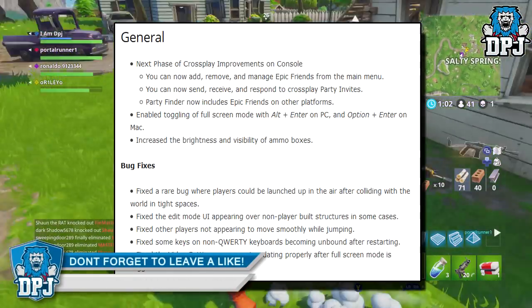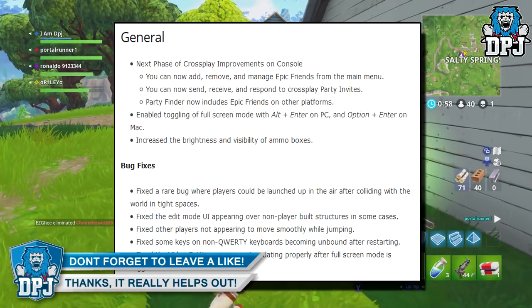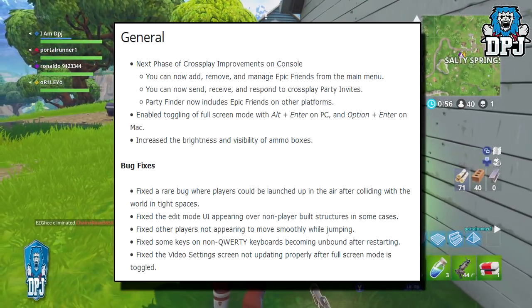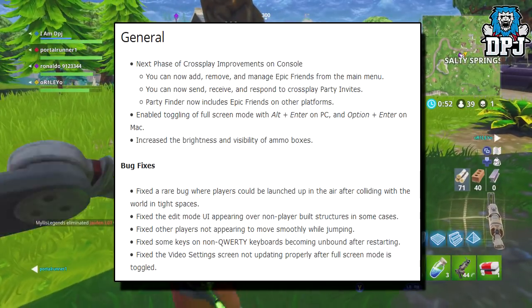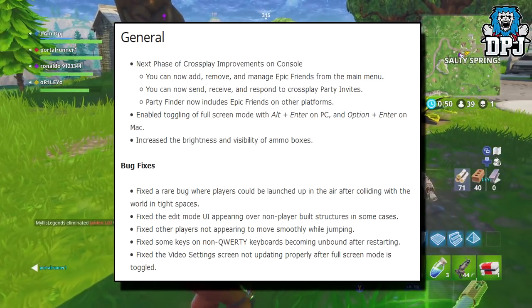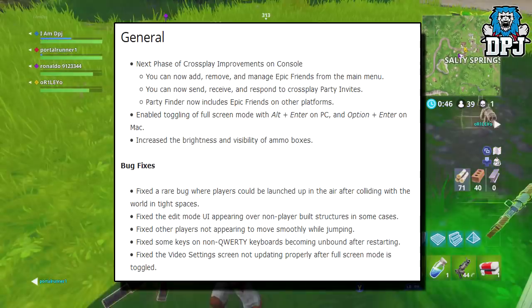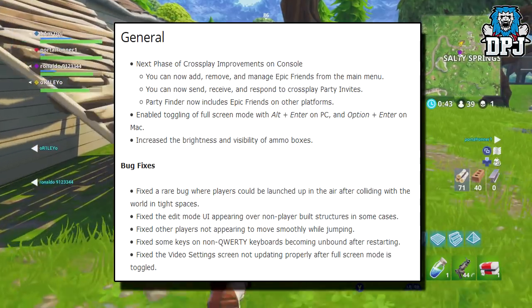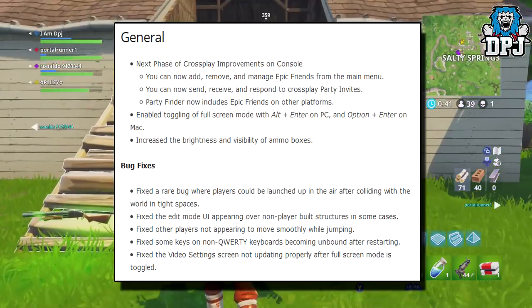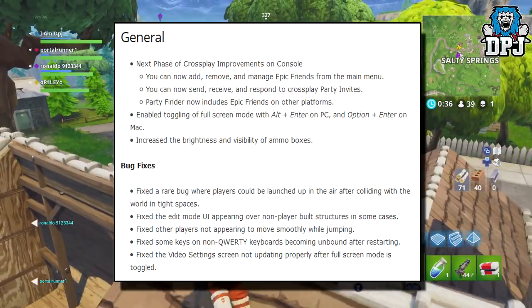Increased brightness and visibility of ammo boxes. Bug fixes: fixed a rare bug where players could be launched up into the air after colliding with the world in tight spaces. Fixed the edit mode appearing over non-player built structures in some cases. Fixed other players not appearing to move smoothly while jumping. Fixed some keys on non-QWERTY keyboards becoming unbound after restarting. Fixed the video settings screen not updating properly after full screen mode is toggled.